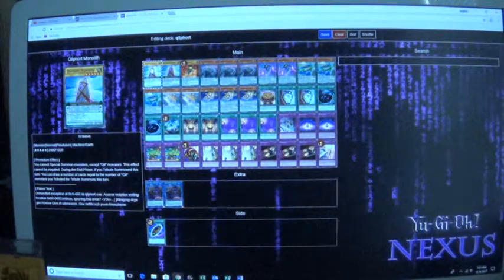Creeport Monolith — basically when you tribute this turn, you draw cards equal to the number of Creeport monsters that were tributed for a tribute summon. So let's say you tribute 2, you get to draw 2 cards. That's basically how that works.